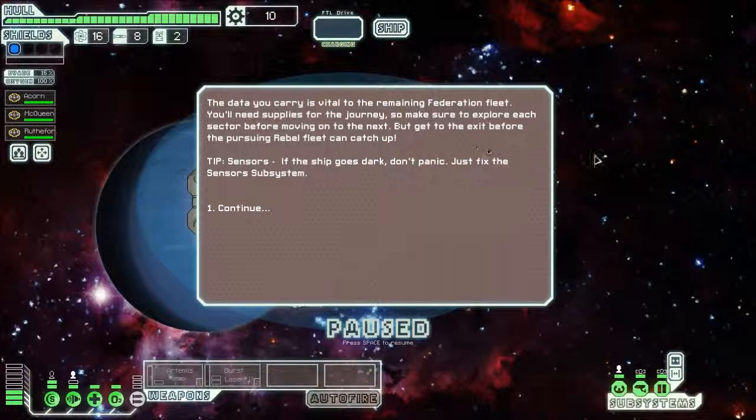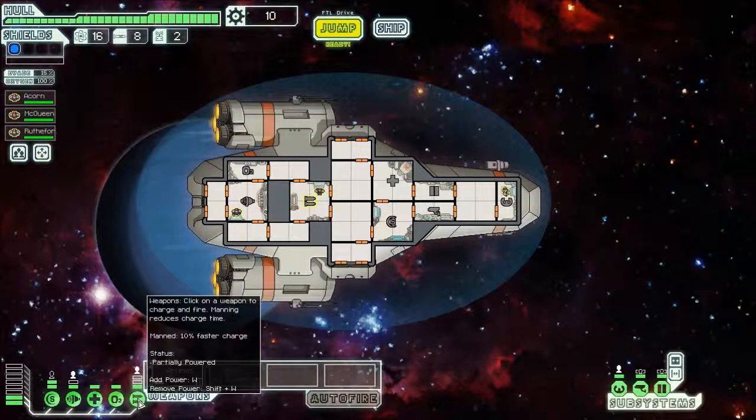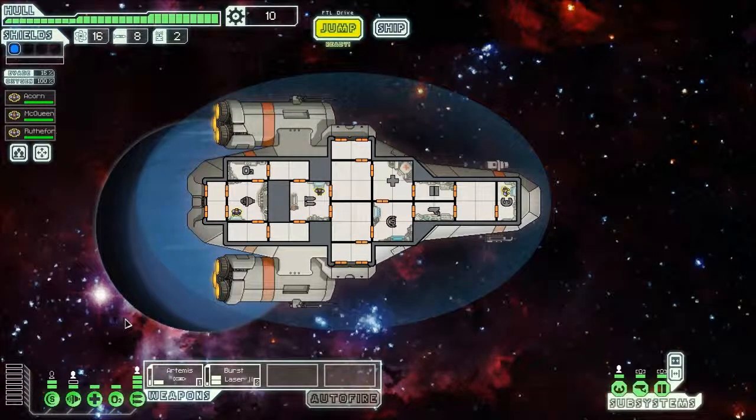The data you carry is vital to the remaining Federation fleet. You'll need supplies for the journey, so make sure to explore each sector before moving on to the next. But get to the exit before the pursuing Rebel fleet can catch up. I'm the pilot, Rutherford is weapons, and Miles will be on engines. Sounds good. Got our weapon systems online. Let's jump.